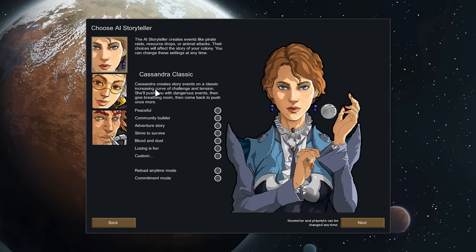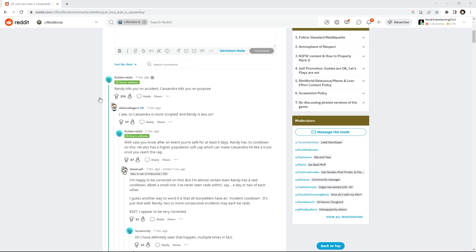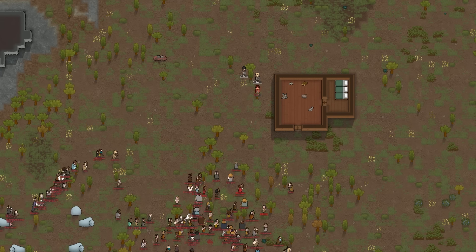The game has three storytellers, and each are very special. Cassandra Classic is a very dangerous storyteller — many players can attest to this. She lulls you into a false sense of security, waiting long times between raids and then sending huge waves that could wipe your save. If you choose her, be sure to stay focused.